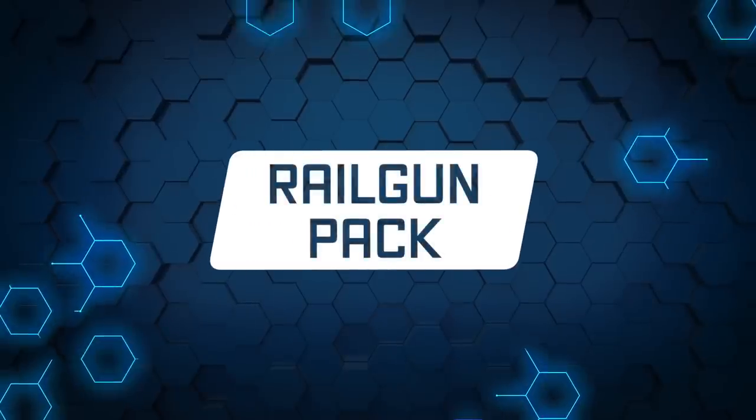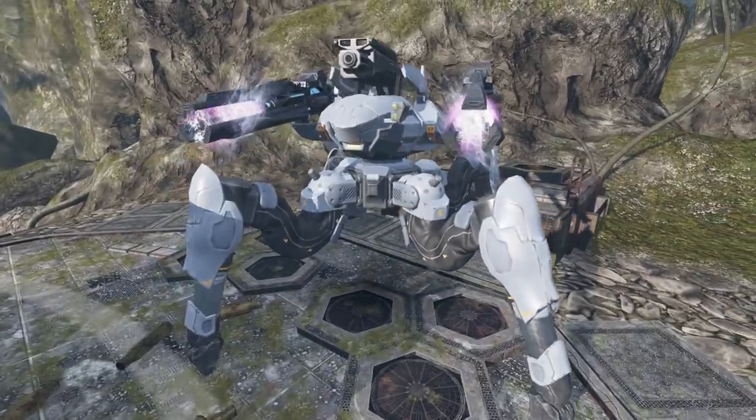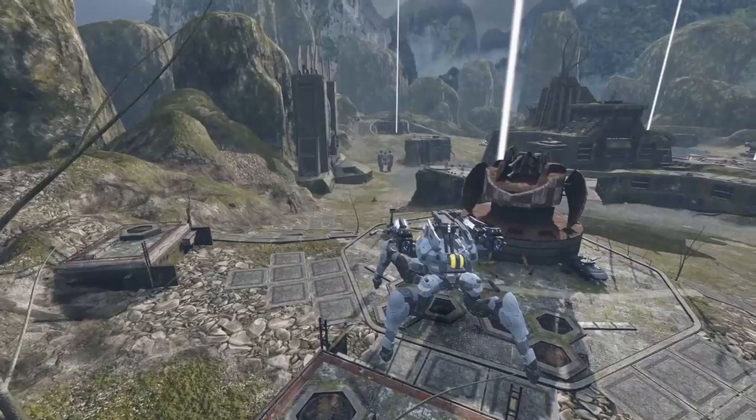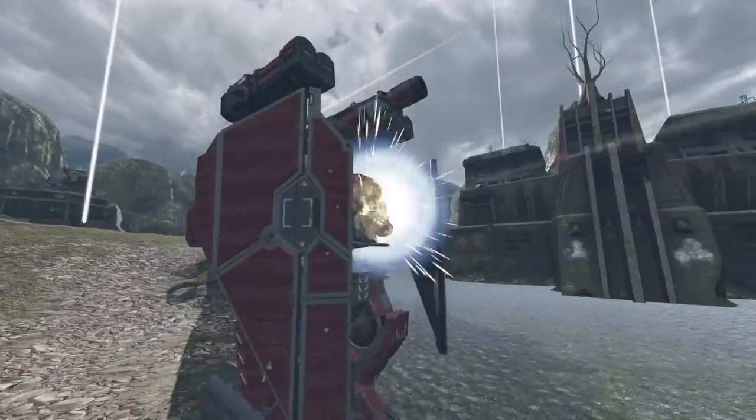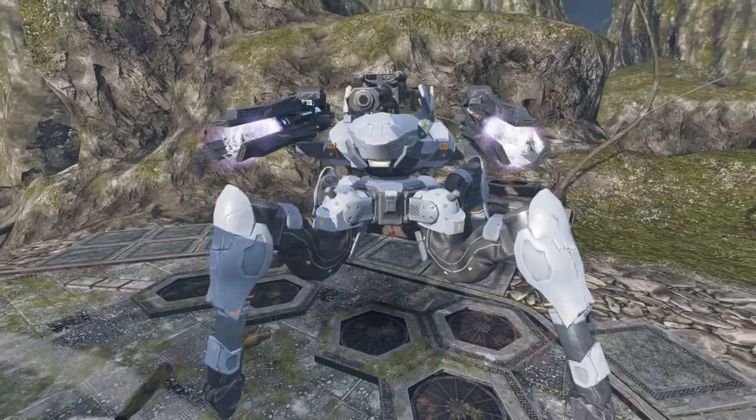Railgun Pack. These kinetic railguns deal lots of damage from 800 meters, ignoring the enemy defense — if they have it, of course. Think about using them against Titans.